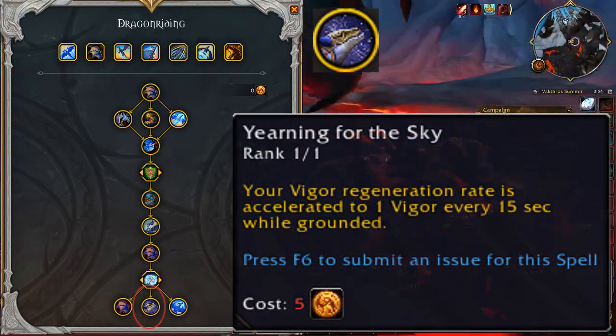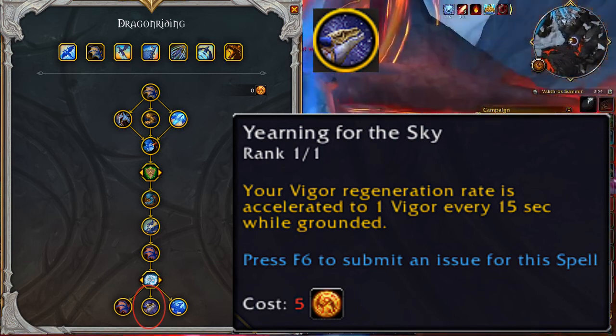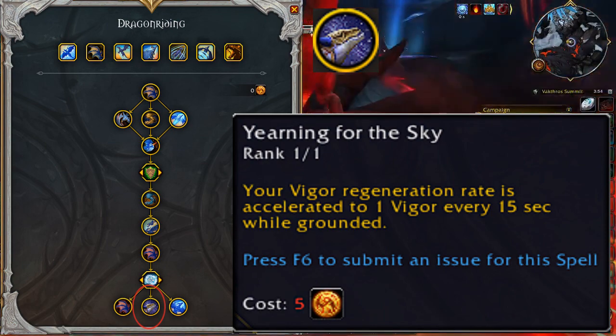Yearning for the Sky: your Vigor Regeneration Rate is accelerated to 1 Vigor every 15 seconds while grounded. Your Vigor recharges 5 seconds faster while on the ground, making it 15 seconds instead of the original 30.